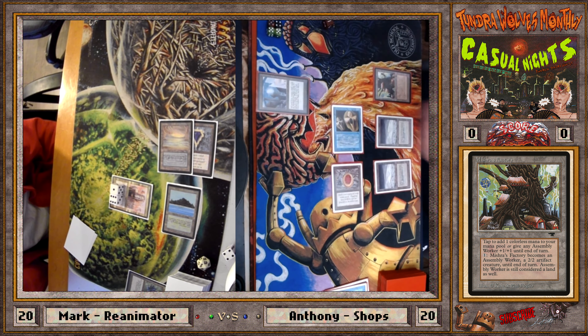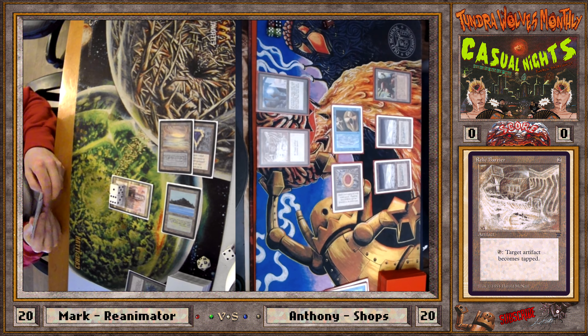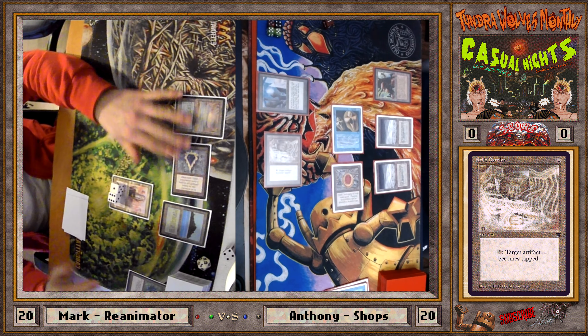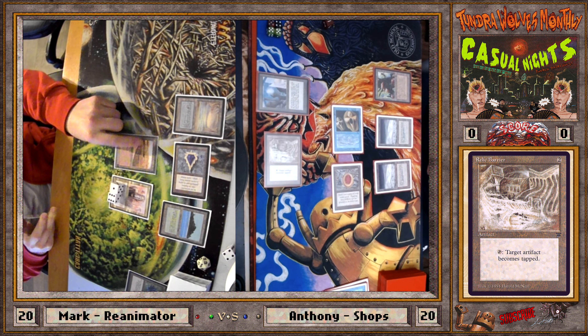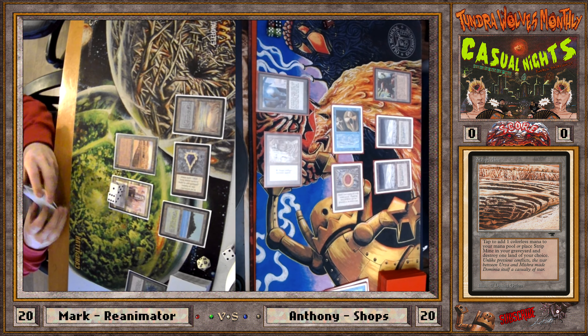It was a Dark Ritual into All Hallows Eve deck that just dumped everything into the graveyard — a completely different play style from what Reanimator has evolved into. I'm playing somebody else's deck with a new way of playing it, so I don't really know how to play it properly. I'm still learning. Even when we first played together you had Dark Rituals — it was really just bizarre, bizarre, bizarre, then Ritual into All Hallows Eve or Triskelion.